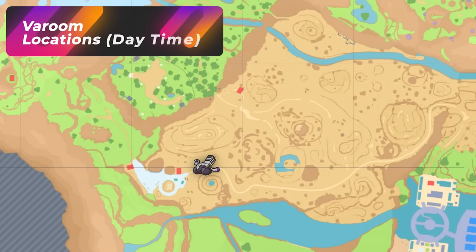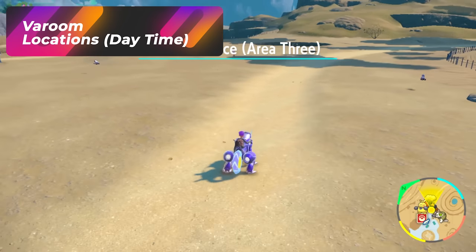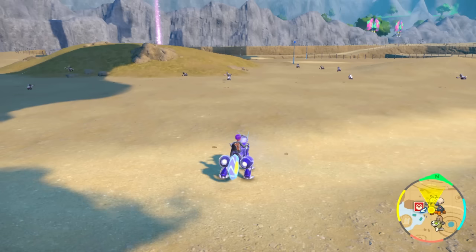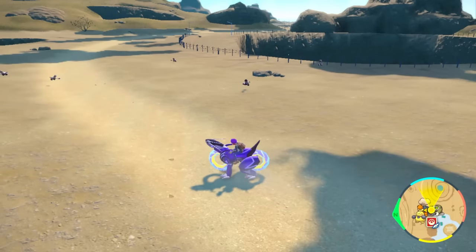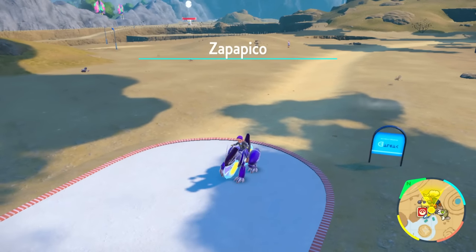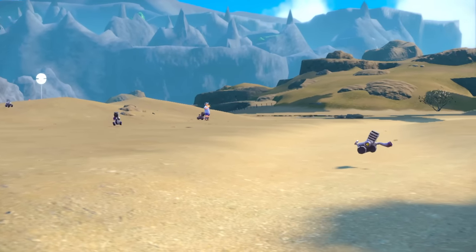If you come to Zapapico East during the daytime, you're only going to have to deal with Varoom — those are the only ones that spawn here during the day. At nighttime it's just going to be the Gastlys. Daytime is going to be pretty nice because it's a lot easier to look around for the gold one. You can see how many of them are actually around us, so it will be very easy to identify a shiny one here. You can grab yourself an easy poison-steel Pokémon that is gold.